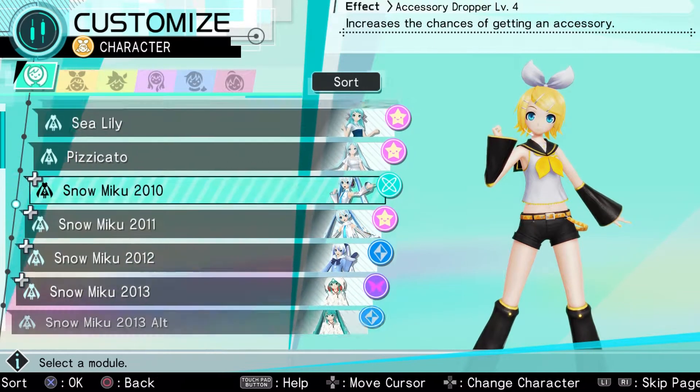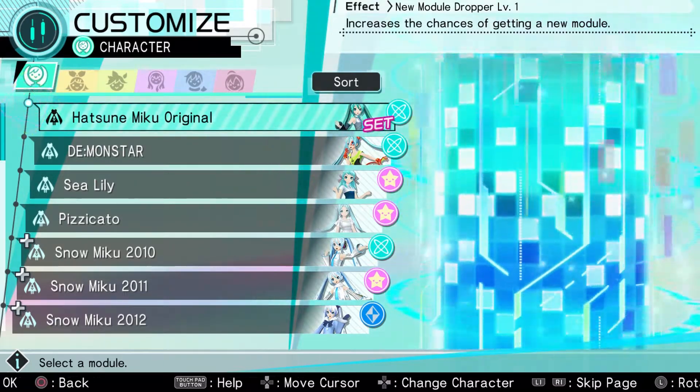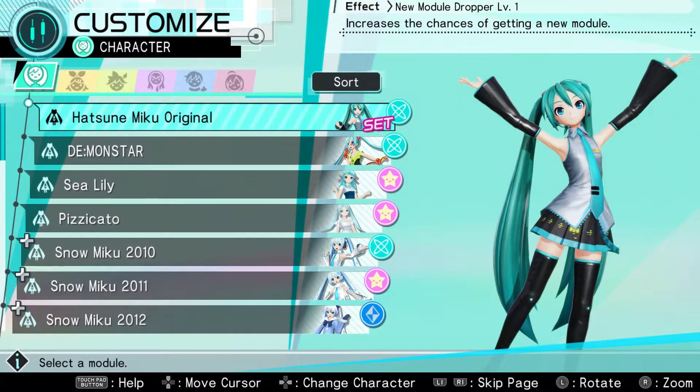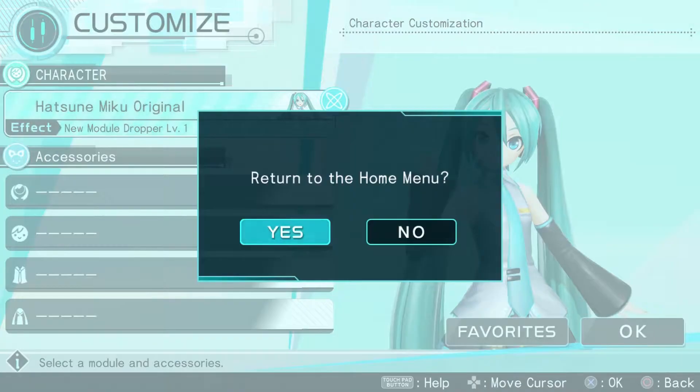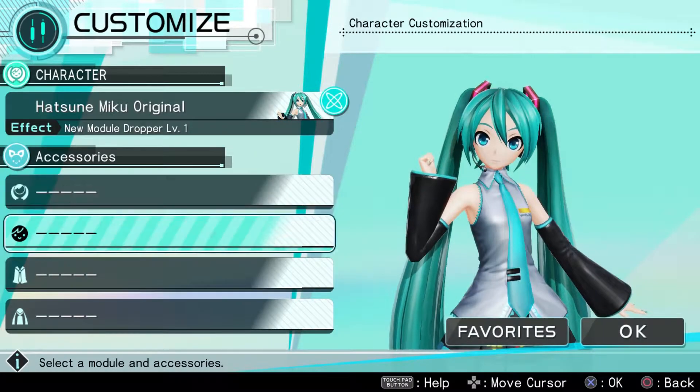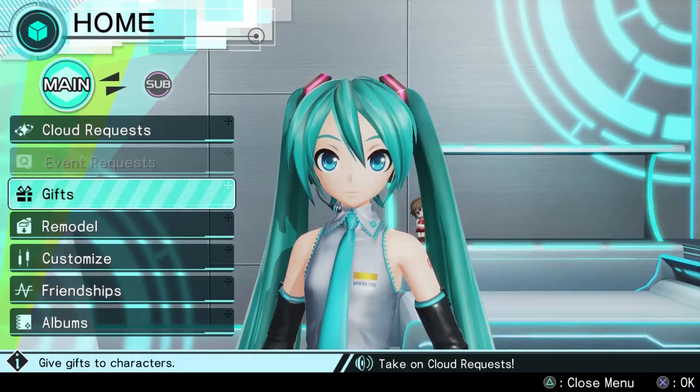I want to go ahead and switch to original Miku. We have this nice outfit, but if we're going to actually interact with Miku, we're going to interact with her the normal way. And of course, you can put on accessories, but I want to interact with her in a completely normal way.